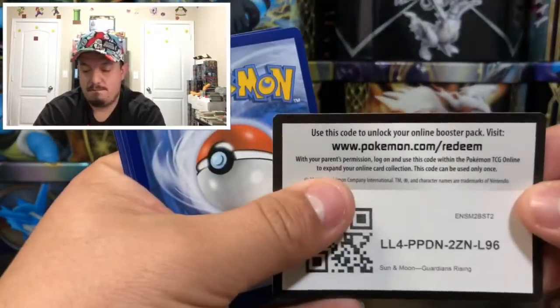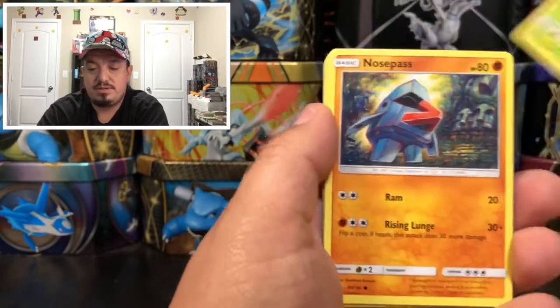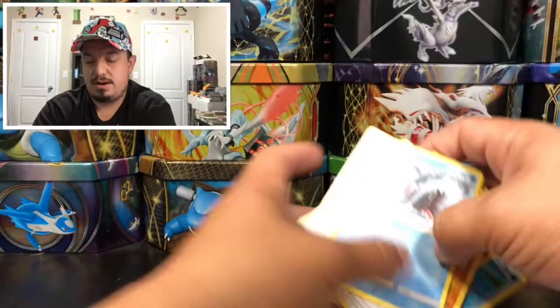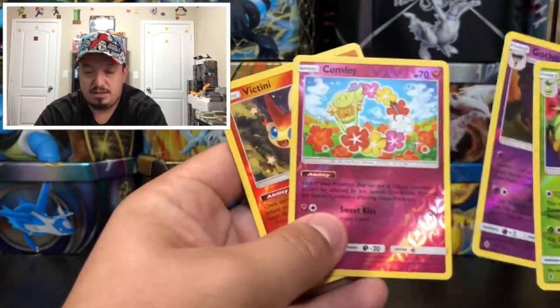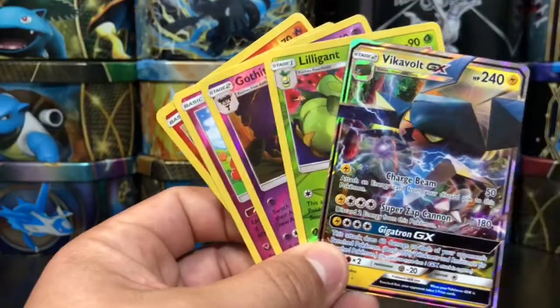Last pack — another green code card. Every single pack only one had a white code card, all the others had green. Three packs had reverse holo rares. This last pack gives us another reverse holo Ludicolo and a Sharpedo as the rare non-holographic card. To summarize today's pulls: Ludicolo, Comfey, Victini, and of course the Vikavolt GX from the first pack. Hope you guys enjoyed — don't forget to thumbs up, subscribe, hit that bell, and I'll catch you guys on tomorrow's video!